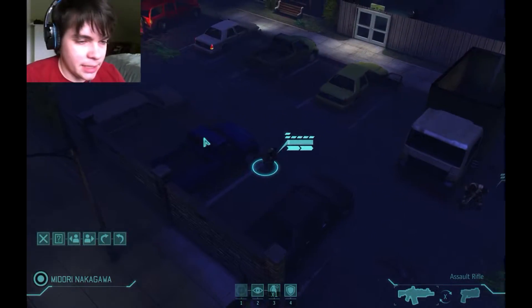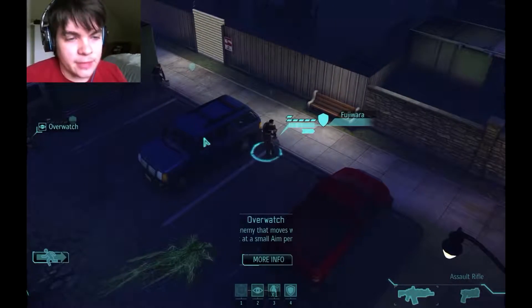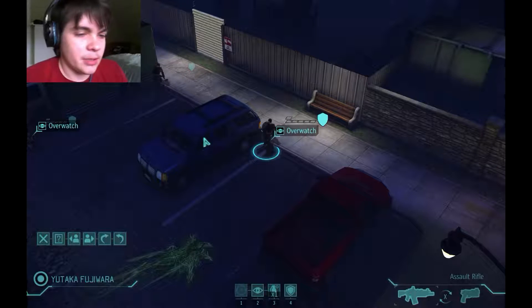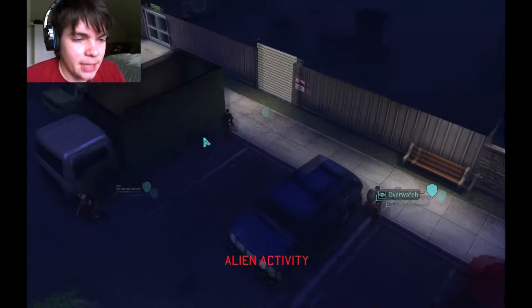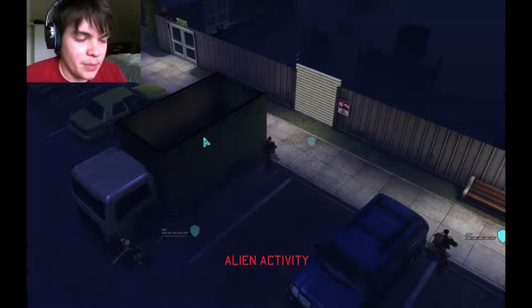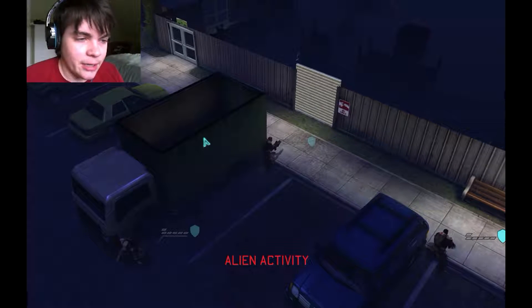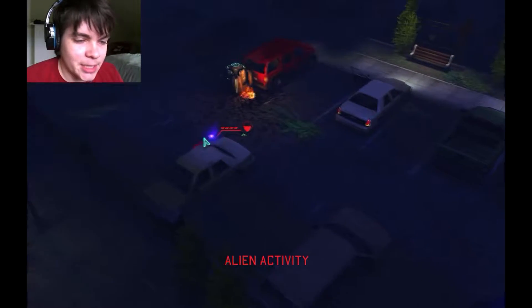So the first mission — this would be the tutorial mission had I not turned the tutorial off, because I've already played this game a bunch. It's just, like, four sectoids. These are the XCOM Enemy Unknown sectoids who are basically useless. The only mind power they get is that they can buff each other slightly. What will happen is they'll buff each other, and then if you kill the one that's doing the buffing, the one that's getting buffed also dies.